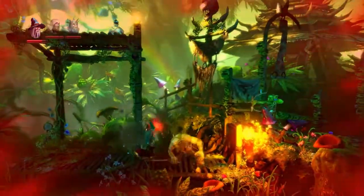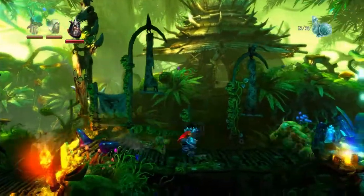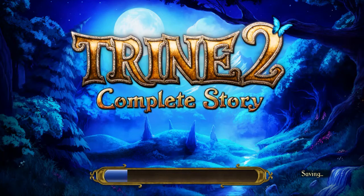Hello everyone, Billy here. Today I want to talk about a PlayStation 4 update which lets you have two free games every month. The games included are Shooter Ultimate from Pixel Junk and Trine 2: The Complete Story.